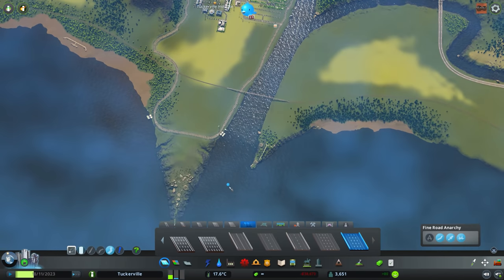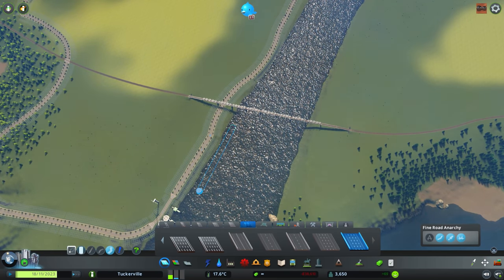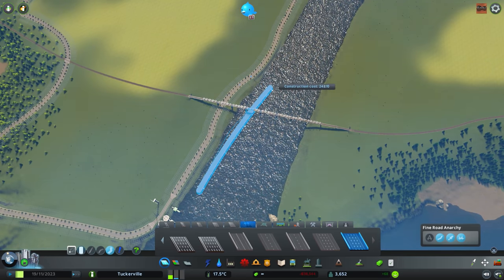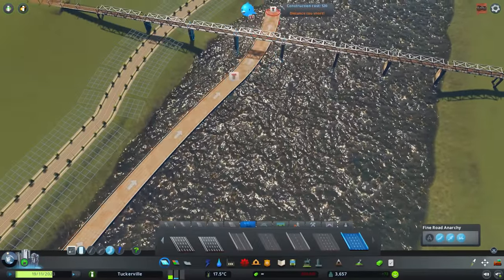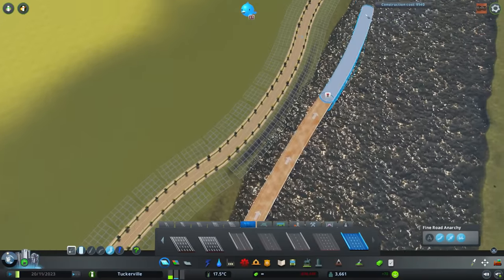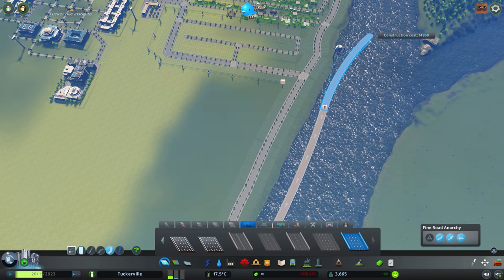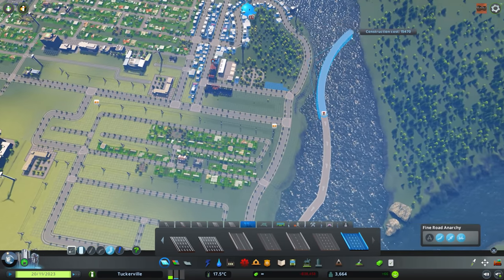If we want to get to the south end of the map, we can make it so there's kind of a bridge. We could even go underneath the bridge — that'd be cool. We're going to make a water freeway system so people can traverse the whole city without too much effort.